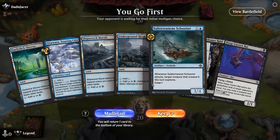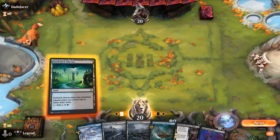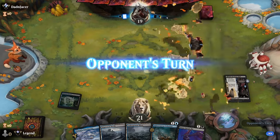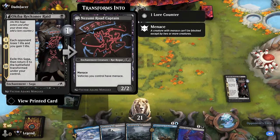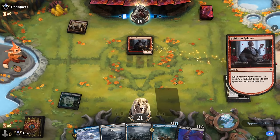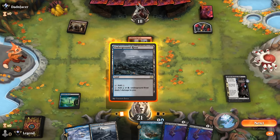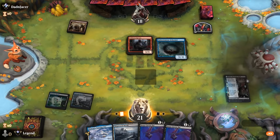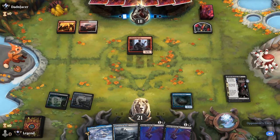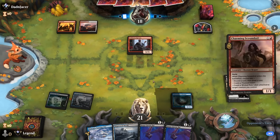Game 3: we're on the play with a reasonable hand. Turn 1 Reckoner Bankbuster, turn 2 Schooner. The Bat is perfect for crewing it, and we can eventually give our vehicles menace with a Road Captain. Against Red Aggro it's nice to have some life gain. I could play another Bat but I'm still liking the Schooner. Looks like Red-White tokens — hopefully we can dodge an early Demolition.